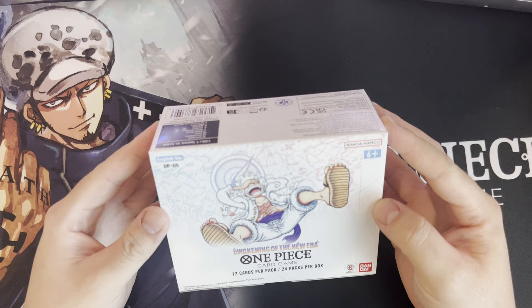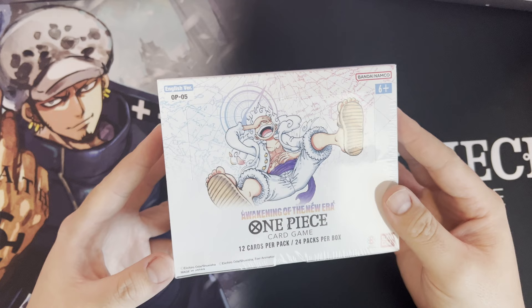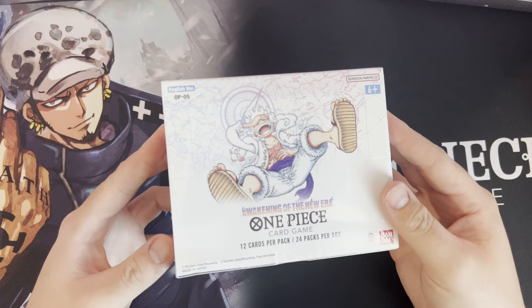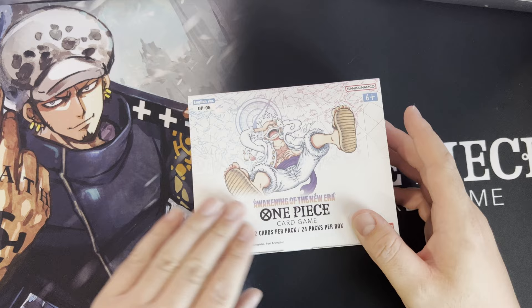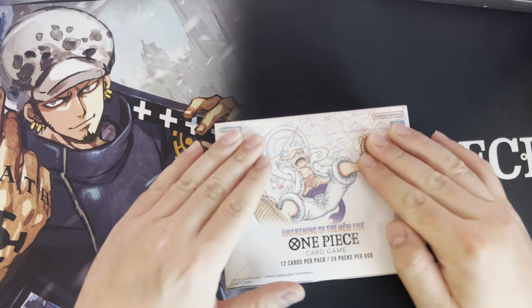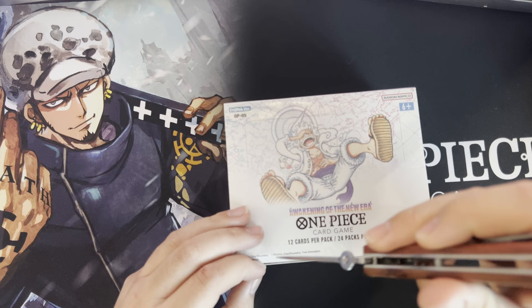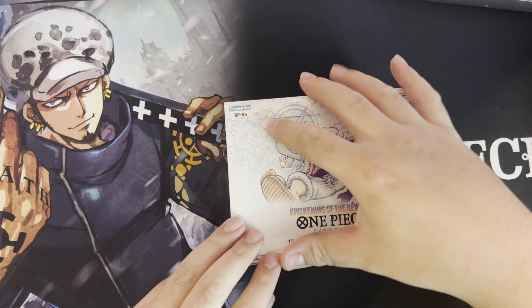What's up YouTube, Millennium Breakers coming at you with a box opening for One Piece OP05 Awakening of the New Era. A new set just came out — I believe Friday just passed. Pretty hype set. There are three manga cards you can get from this: Luffy, Kid, and Law. Not to mention the signed Oda card. Before we start, if you guys could drop a like, comment, subscribe — let me know what you're excited for with the set. Subscribing to the channel is free and it motivates me to create more content.